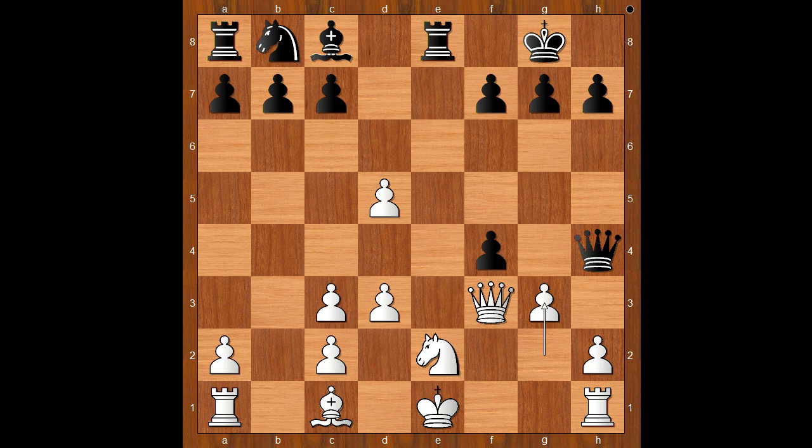g3, attacking the queen. What is the best square for the queen? What would you do? Please pause and find the best move for black. Did you pause? What did you find? Black played a move when white resigned, believe it or not. Morphy played bishop to g4. And Budinsky resigned in view of this continuation.